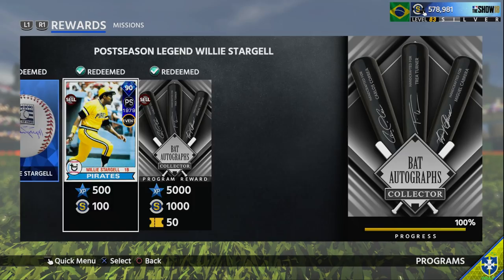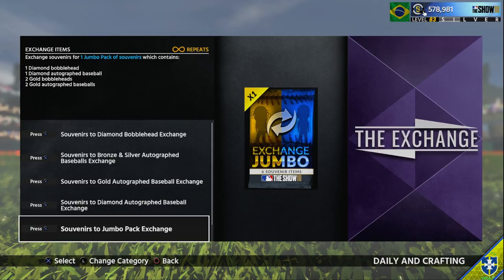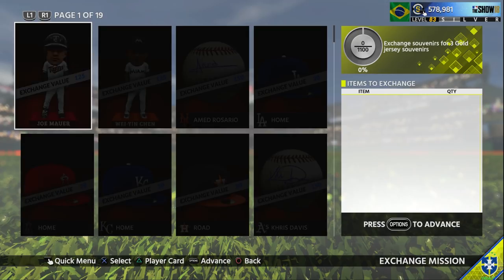Like I said, about 120K give or take. Once you get Stargell, you're gonna be left over with 29 diamond bats that you cannot sell, but you can put them back into exchange sets and make your stubs back - or potentially make profit, or lose some. It all depends on what you do. You have two options: one, you can do gold jersey exchanges. You can do 29 of those.